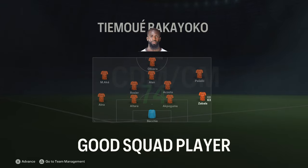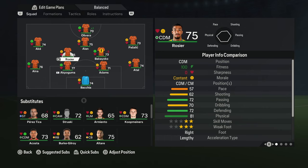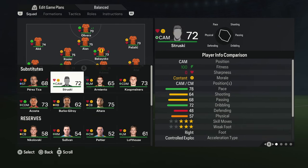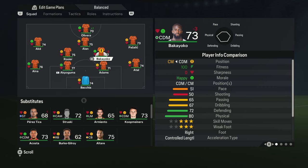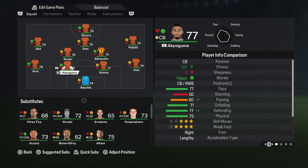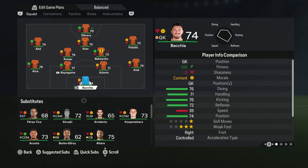Season four squad: Alan comes in at center attacking mid, Bakayoko alongside Rosier in the center mid roles. We also signed some players for the reserves — Coop-Mines will likely play next season after Bakayoko potentially declines. I'm converting Bakayoko and Coop-Mines to center mid. Altair is a new center back signing for next season when Akpoguma may leave. Pretty much the same squad with key midfield additions.